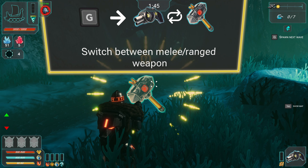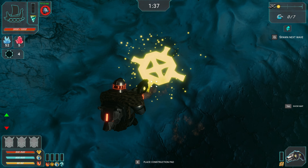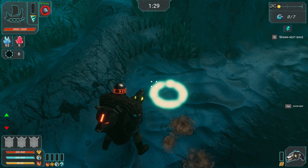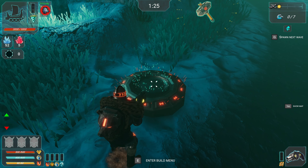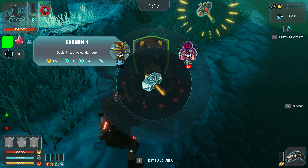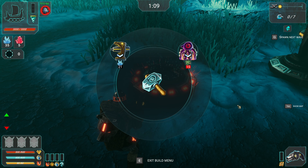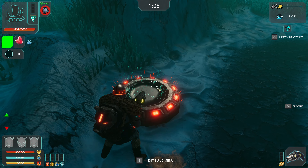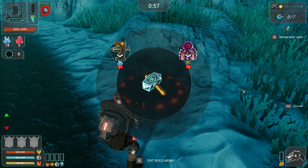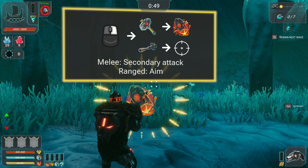What do I need to destroy? Switch between melee and ranged weapons — how, J? Can I build here? Oh! What could this be? I can build something here. Target defense. Okay, here will be a cannon. Here will be... no, I have no resources.